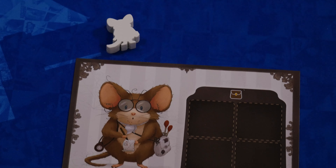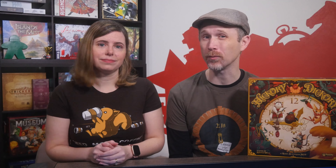You can now place the delivered tiles on your player board if you have matching slots. You'll get points for each completed column and row at the end of the game.